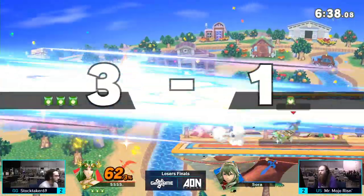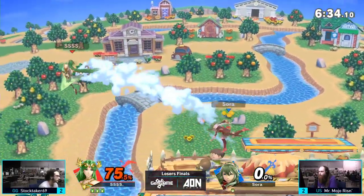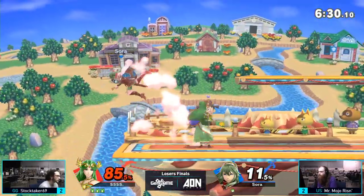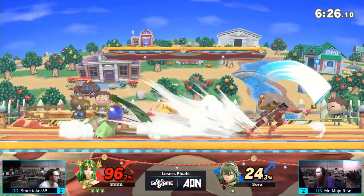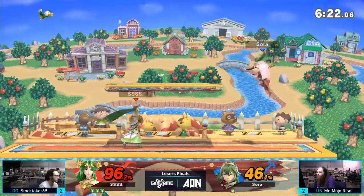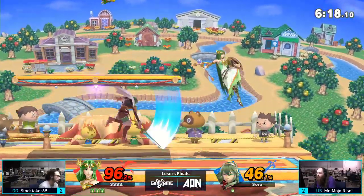Stock nearly cements this chokehold of a lead. Did you see the little cancel taunt? He really wants this. You know, regardless of him being one of our strongest players here on the island, he's playing like he's got something to prove tonight. He really wants this run back and he really wants this win. I can tell from the way he's playing, and just from talking to him today.